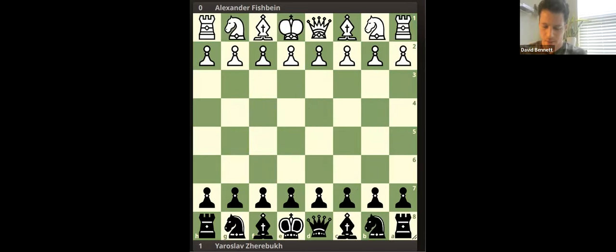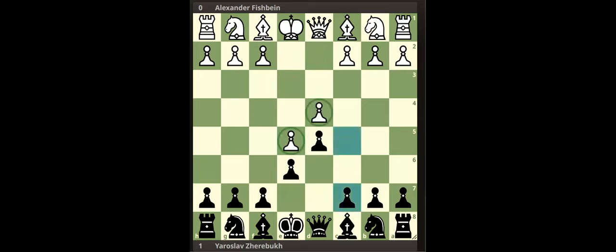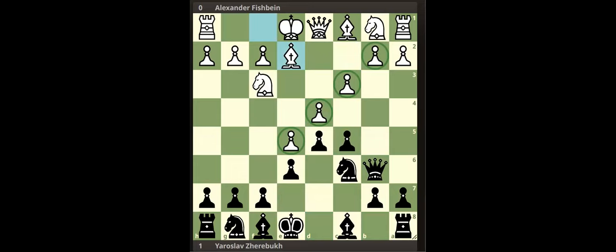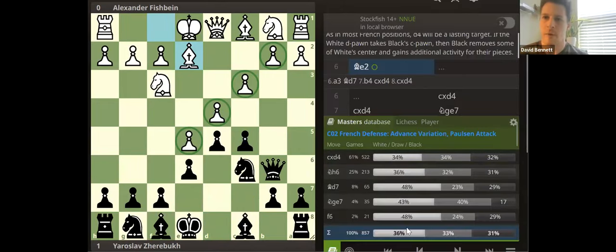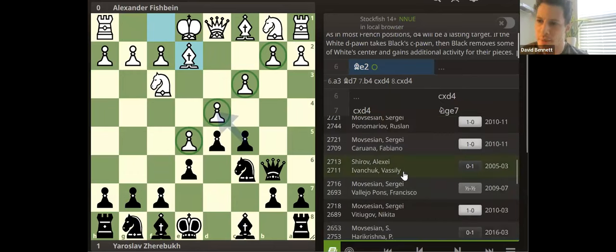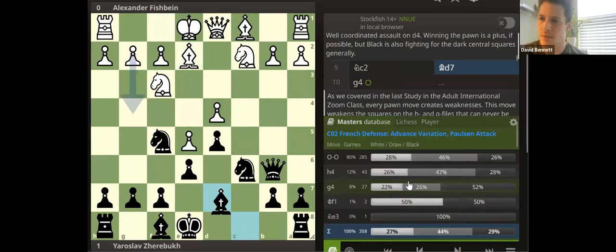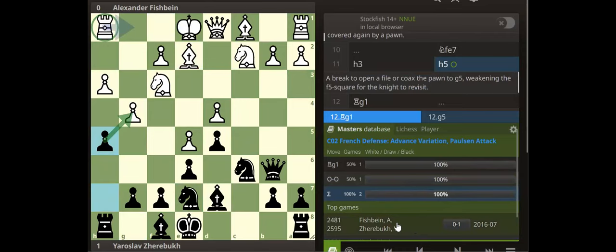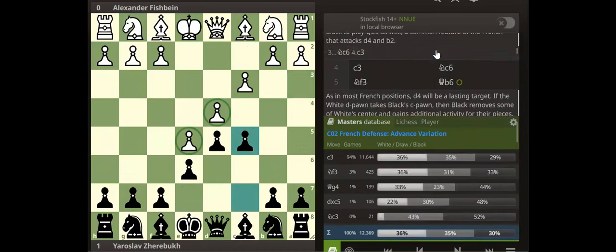White played a really weird line. I've never seen the weird G4 king-move-over thing — I played French for a really long time. It's atypical. What year was this? Zarebuck's not that old — he's in his twenties. Fishbein is more of a veteran player. The game was 2016 — not too long ago. Well, after the pandemic everything seems like too long. Any other takeaways with our pawn breaks?